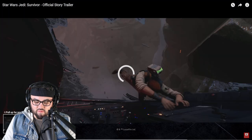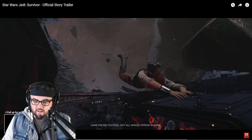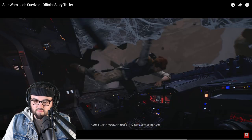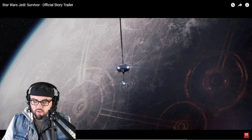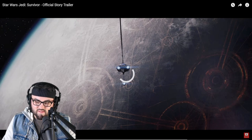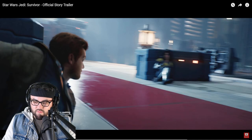We're just going to quickly skim through this. Looks like they're in the Mantis here, and there is some kind of... there's a purge trooper that flies out of there. And then we have a very interesting-looking planet here they're headed towards. Fighting more purge troopers, which look like the ones from the first game and not like the ones from the Obi-Wan show.